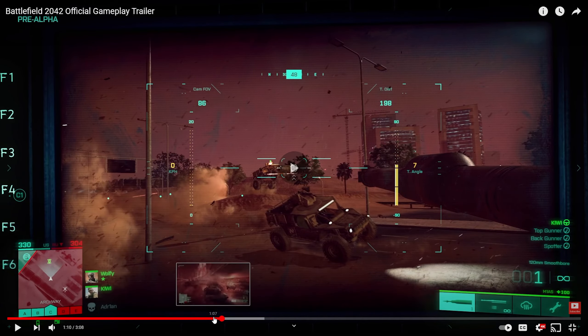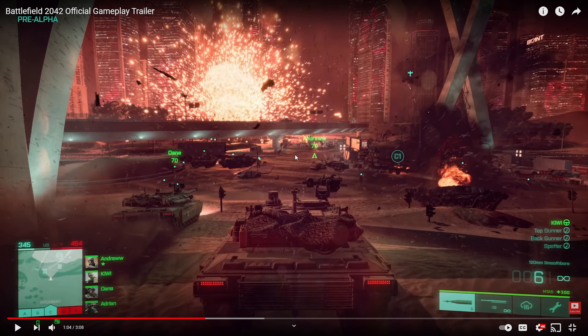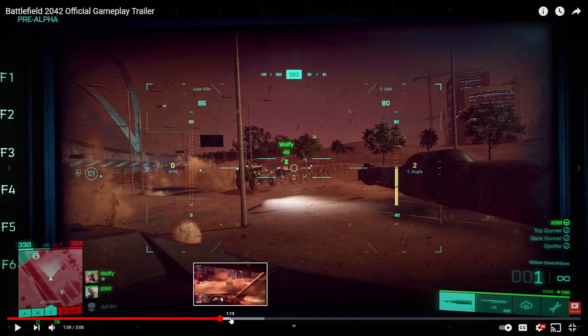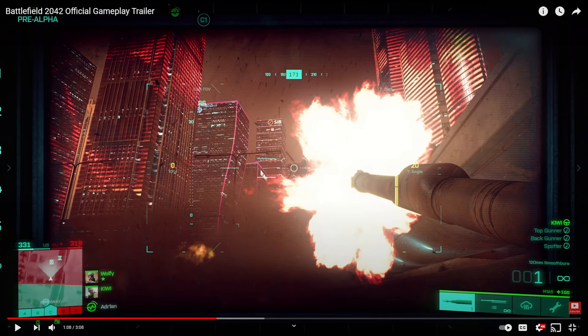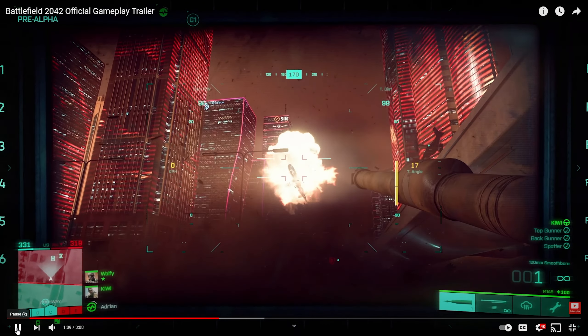There's no third-person reticle visible, which is interesting. I wonder if that's just absent in this pre-alpha build, because you've always had a reticle in third person in past Battlefields — I'm pretty confident about that. We then swap to first person, and the shell travel time from the tank looks pretty fast, almost instant, though the helicopter target was close.